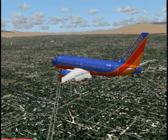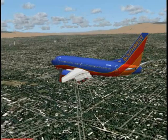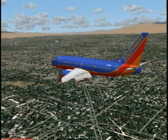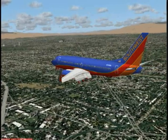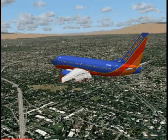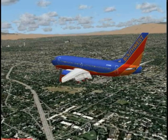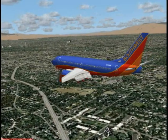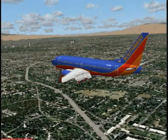We're continuing on and everything looks good. At this stage of the game, really all you're doing is just monitoring the autopilot. Always prepare just in case you have to abort the landing for whatever reason — whether it's an engine failure, you're directed to do so by ATC, or maybe there's an aircraft on the runway.